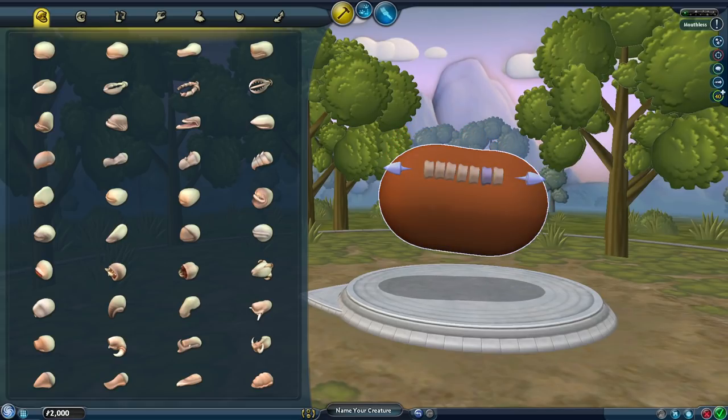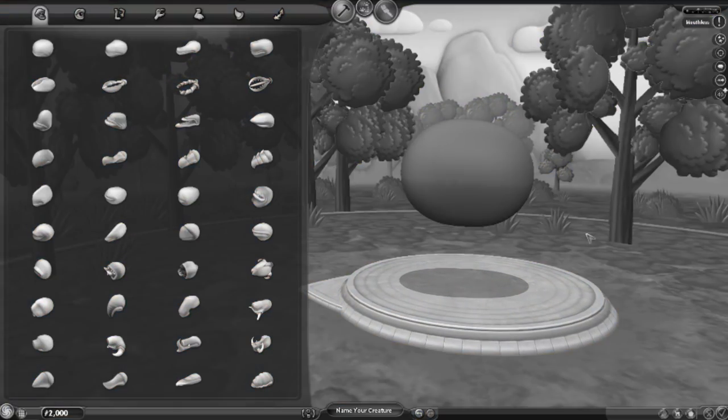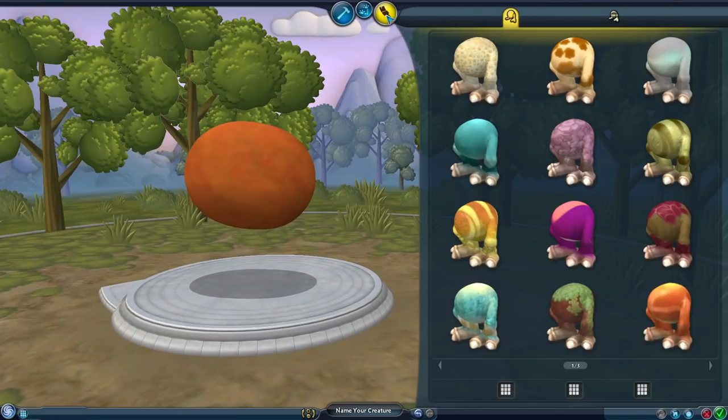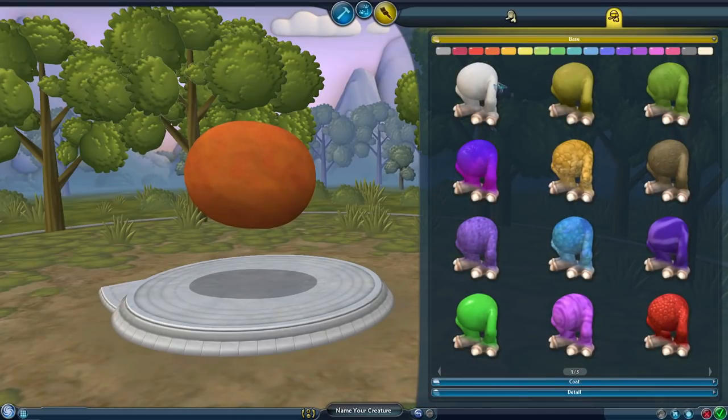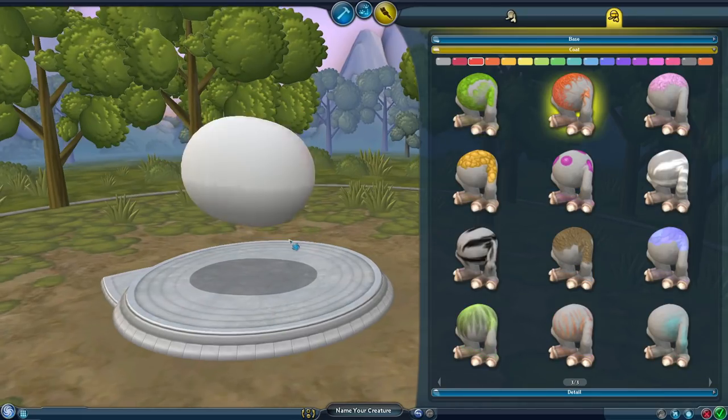Quick little warning — if you guys have sensitive eyes to flashing, there's a bug with OBS and Spore where things flash and move around. Just letting you know. Okay, we gotta do something with the colors here. We obviously need white and red together, so let's make the base as white as possible and then see if we can get a little red going.